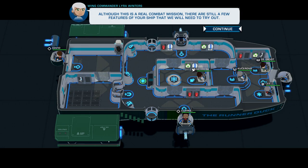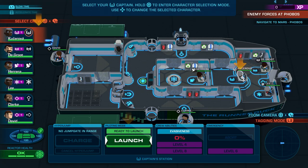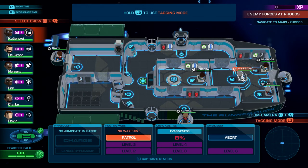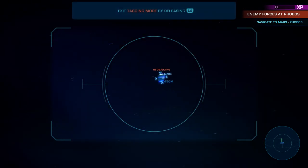Although this is a real combat mission, there are still a few features of your ship that we'll need to try out. At some points during the mission, some control of your ship and crew will be locked for training purposes. Alright, so I want to select our captain and launch the ship. I think this is where they're going to break down all the different positions on the ship. They want us to go ahead and start moving. We're at Mars, Jinx.